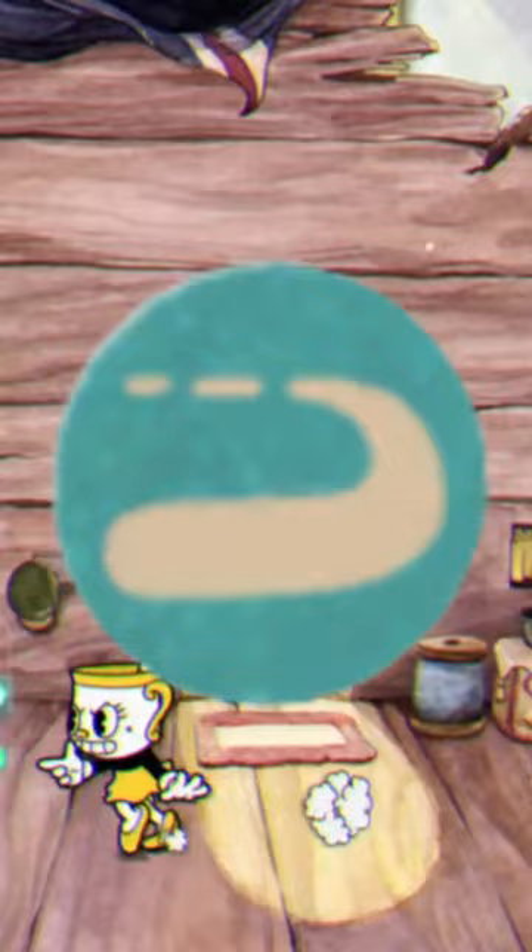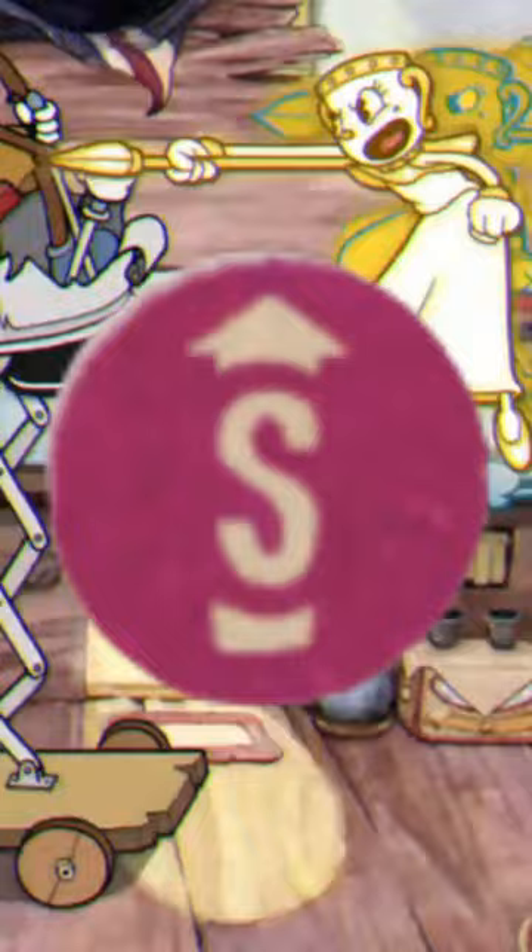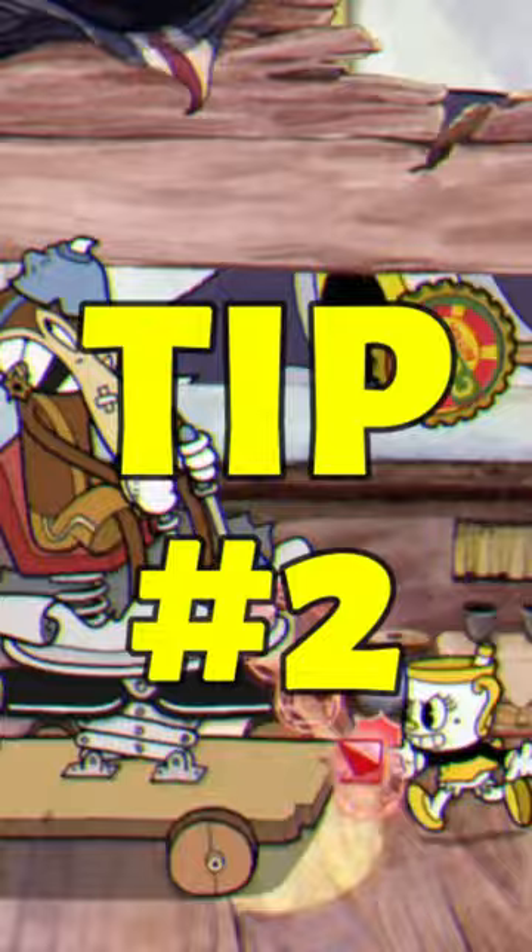Tip number one — this is all regarding your loadout. Your first shot is going to want to be Roundabout for the first phase, and your second shot is going to be Spread for the second and third phase. And as always, if you do have the DLC, make sure you're using Miss Chalice because she's absolutely broken. But if you don't, make sure you're using the Coffee Charm for some extra EX moves.